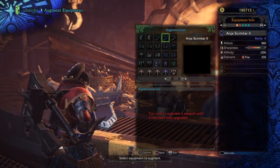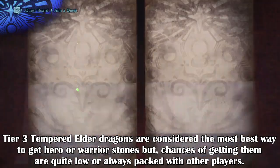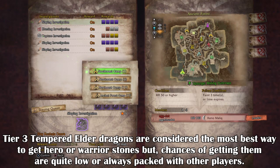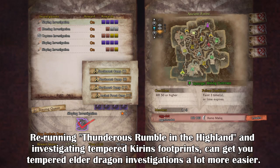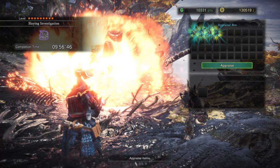Next, you want to go and do a tempered monster investigation of either tier 2 or tier 3 monsters and constantly rerun them as many times as you can until you land either a warrior's streamstone or a hero's streamstone. Generally getting one of these will unlock the feature at the Armorsmith, and as long as you have the Zenni and some materials then you can freely upgrade the chosen weapon.